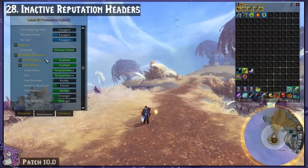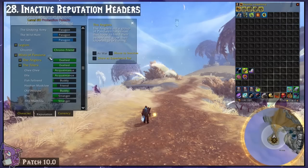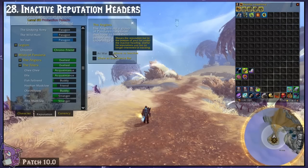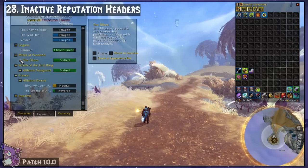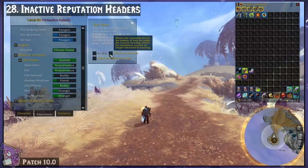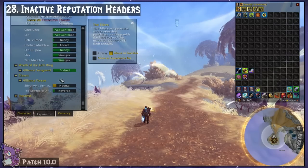Inactive Reputation Headers lets you set those pesky drop-down reputations in your list to inactive. The Tillers, the Anglers, and a few others from Northrend can't be hidden even after you hit Exalted because they're tabbed drop-downs instead of just a regular reputation bar. This add-on lets you hide them.